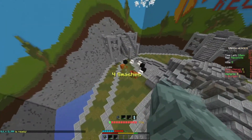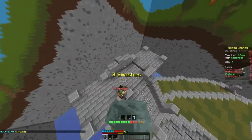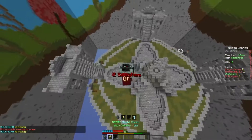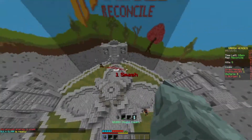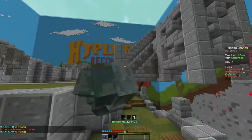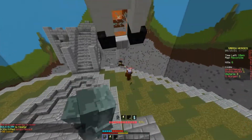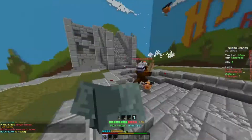Everybody knows that you can double jump in the middle of your smash to position yourself better for a hit, but you might not know that you can hold space while you're on the ground to delay your next smash, which can be quite useful if you're, say, waiting for someone to respawn. You should also make sure to spread out the use of your abilities so that you're not caught with all of your abilities on cooldown and no way to defend yourself.